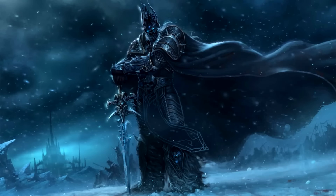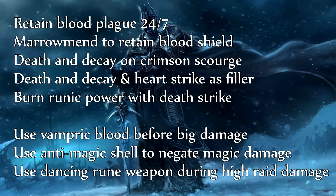Blood Death Knight is all about building up runic power to spend on Death Strike, which is your main ability for survivability. Firstly, retain Blood Plague on the target since it heals you for the damage done — you do this by casting Blood Boil.